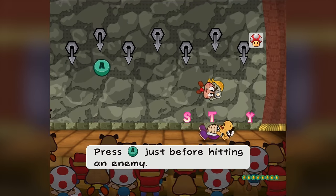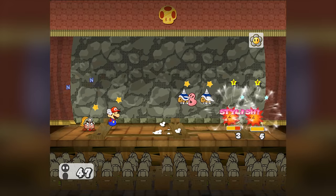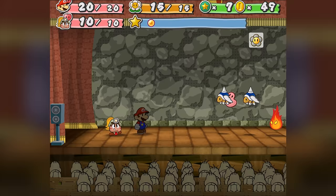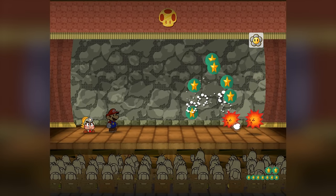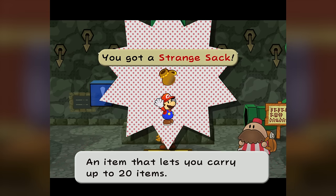All the next battles were pretty much the same as the ones I just talked about. I used another Thunder Rage to deal with a battle of Spiky Parabuzzies and Lava Bubbles, and the rest was just good old brute forcing with superguards, Fire Drive, and normal attacks. I got the Strange Sack on floor 50, which doubles your inventory space from 10 slots to 20, but I literally never got enough items to use any of this extra space.